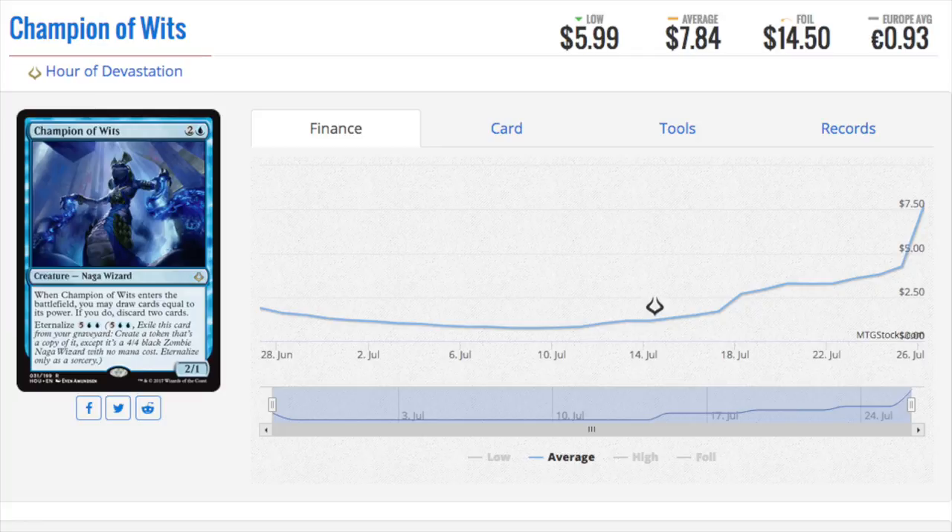Champion of Wits is the card that has spiked from bulk to seven dollars — it is the best speculation you could have made. It doesn't seem powerful on its face but it does a lot of good stuff. It draws you two and then you get to discard two. It's actually not a bad mechanic — you get to choose what you want to discard, and sometimes you need to put stuff in the graveyard. On the flip side, it's a good blocker that will buy you some time if you're playing blue.